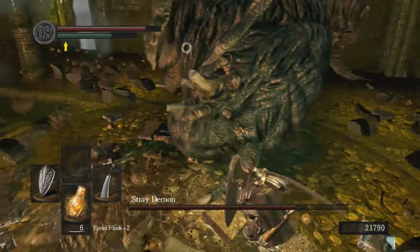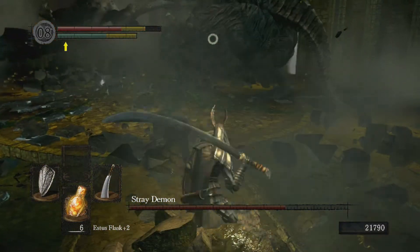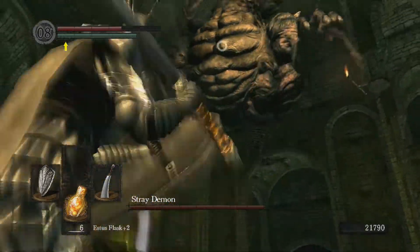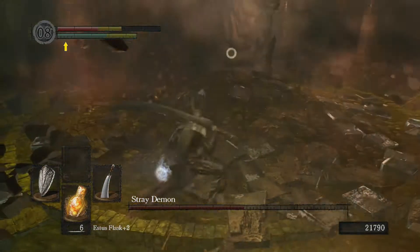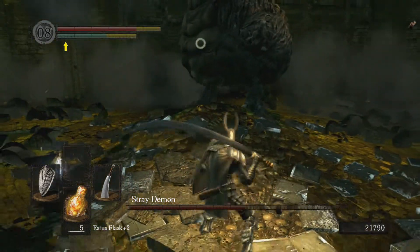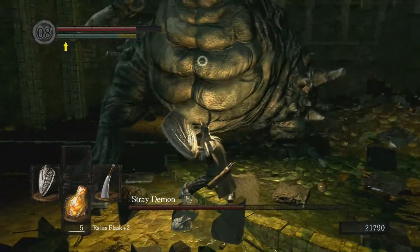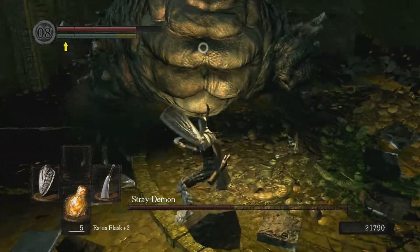I wouldn't necessarily say the Stray Demon is too difficult — as long as you've got a decent shield you shouldn't have a problem. I'm just trying to get in as quickly as possible, get one hit in, then back away. Rolling through that shockwave is not very easy because it's not just one single hit you're rolling through — the attack is like a constant shockwave that lasts for about a second, so you'll still get hit when you try to roll through it. Those strikes he's doing there aren't creating a shockwave — I believe those are the only attacks that don't.